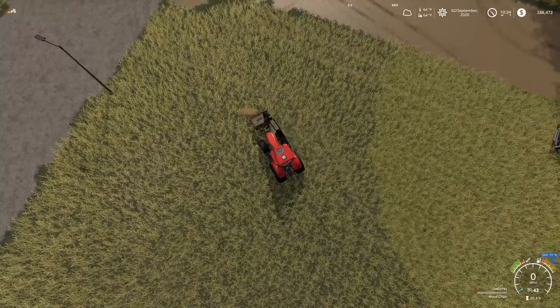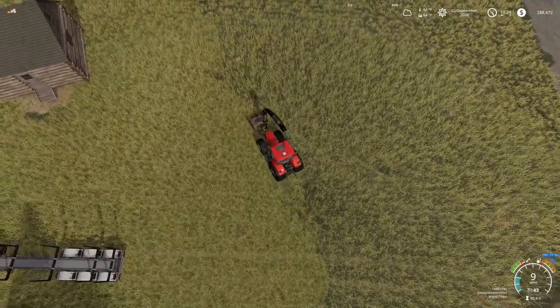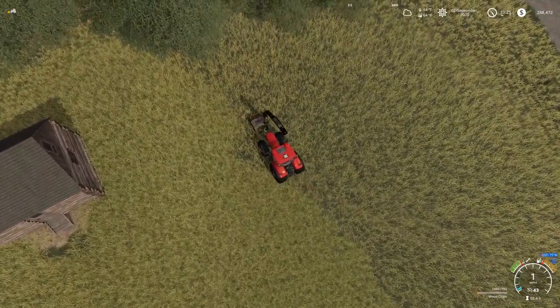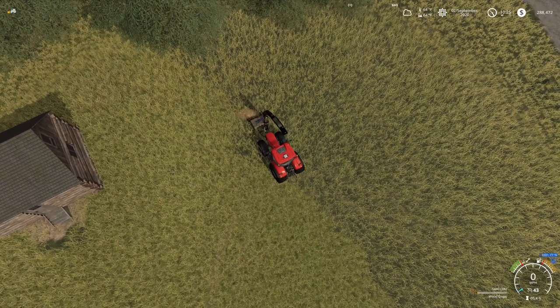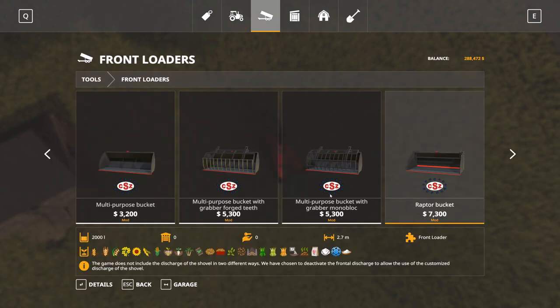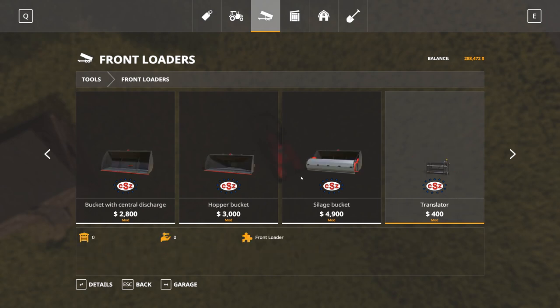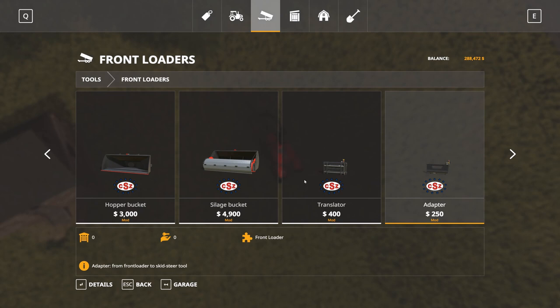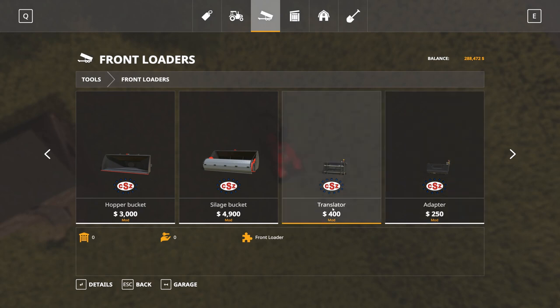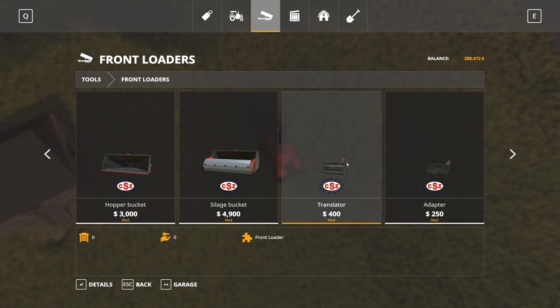I might have to fast forward some time so we can make some hay bales and bring them over to Dwayne. I did just download — it just got released today — the CSZ pack. So there are a lot of buckets, forks, manure grabbers, log grabbers, buckets, silage buckets. There's a couple of things I don't know what they are — there's a translator and an adapter. Maybe the adapter lets it adapt to a skid steer piece of equipment.